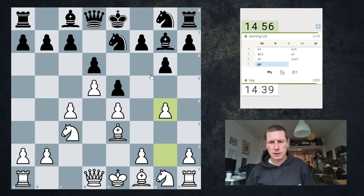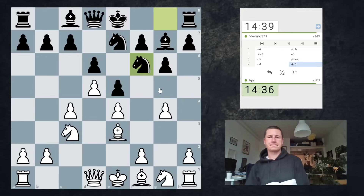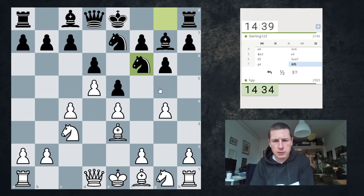So f5, gxf5, gxf5, Qh5, Ng6, Nh3, Nf6, Qe2. I don't know about Nf6. I think he had to go f5 there. I prepared this for that game, but it was less than a year ago. I believe the move was Nh3.